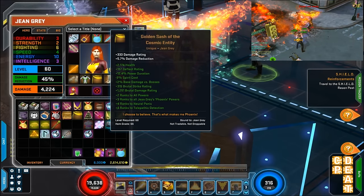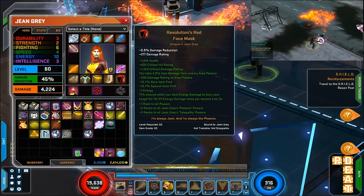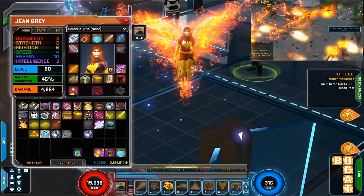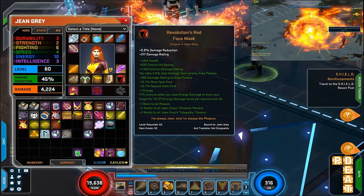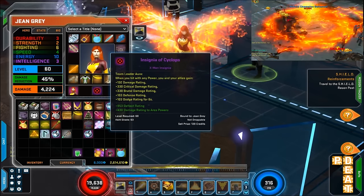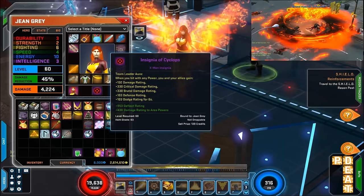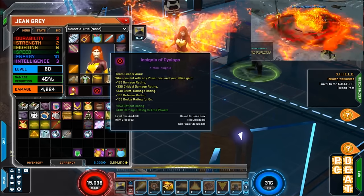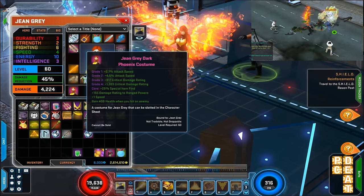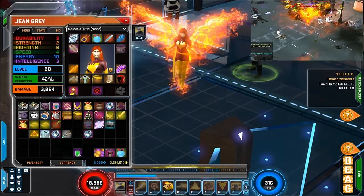I went ahead and got the challenge bonus for the Time Travel uniform. I'll be doing the golden set — actually I already upgraded that. I need to upgrade all of this stuff, but because I just recently decided to make this my main, I haven't done that yet. I need to do challenge bonuses and all this — she's not even at her max potential yet. Industry Signet and Insignia of Cyclops — that's 132 damage rating, critical damage rating of 330, brutal damage rating of 330, 103 defense, 103 dodge, deflect of 953, and damage rating of 430. I gotta re-roll all of my outfit, including the core — the health is good and the damage rating is good, but I gotta re-roll all that.